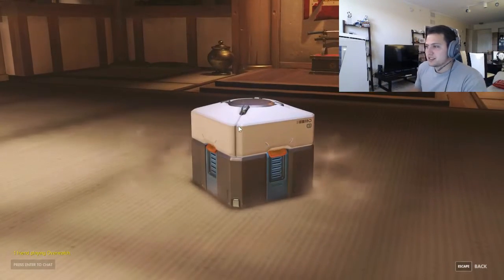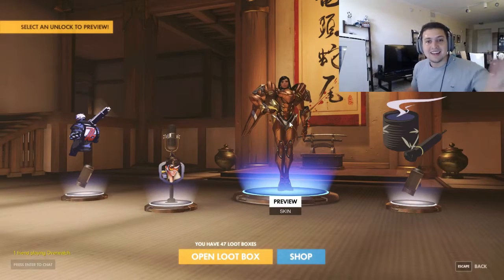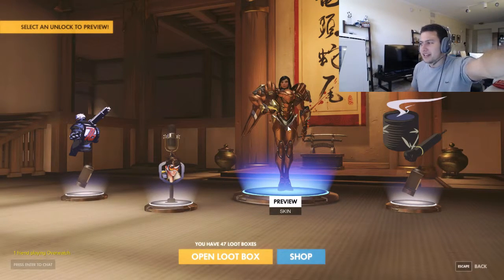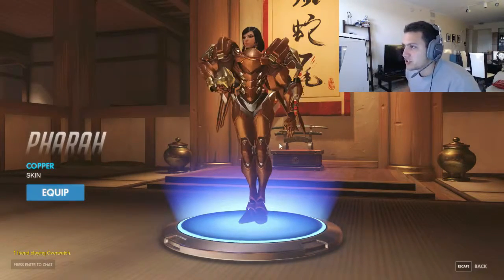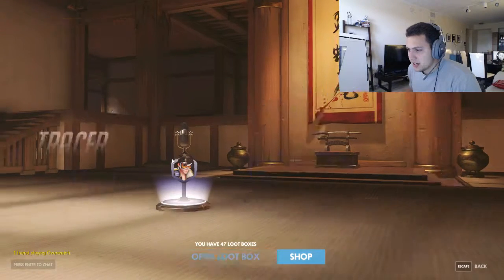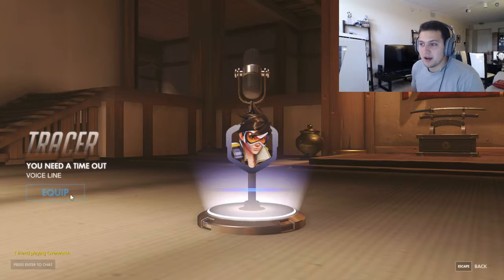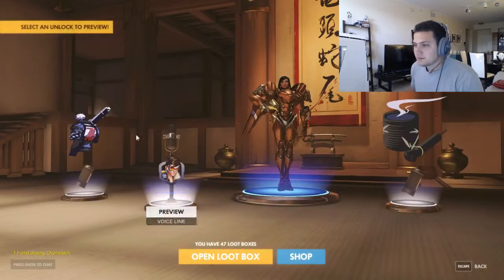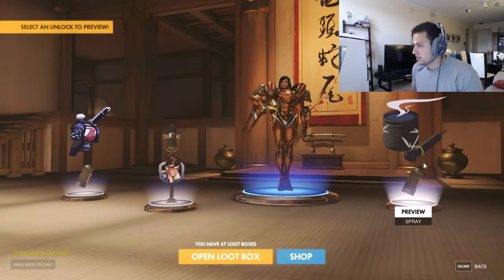Let's go back and open some more. Come on, big bucks! Another blue - oh, I got a Pharah skin, that's what I'm talking about! I love this blue. I need to get all the Pharah skins - it's a copper one, pretty cool, she's shiny. I love that because I'm gonna be putting people in time out. We got some skin for Soldier 76, and it's just a spray.